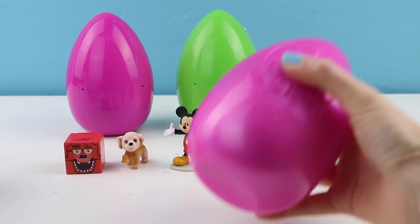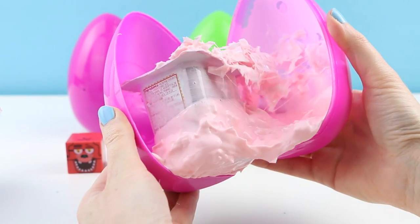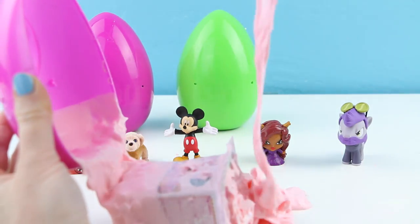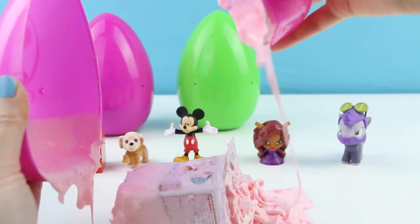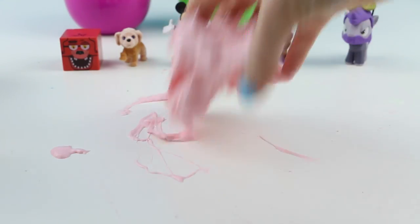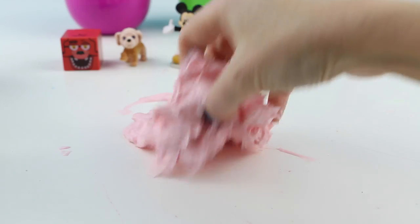Three eggs left — let's open up this one. Oh my gosh, this looks like barf. That chunky texture is just so wrong. Look at this — this is really kind of disgusting. The color is so super pretty though; it reminds me of bubble gum. But the texture... I don't know.